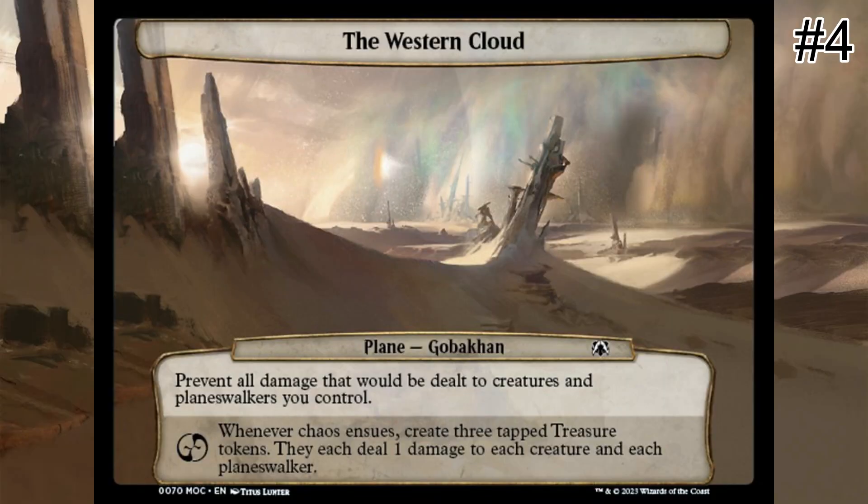The Western Cloud prevents all damage that would be dealt to creatures and planeswalkers you control. Whenever chaos ensues, create three tapped treasure tokens — they each deal one damage to each creature and each planeswalker. Note that all damage is prevented, not just combat damage. This plane provides a powerful advantage for creature-based decks. When planned around strategically, the Western Cloud affords you the option of casting various mass direct damage spells that deal damage to each creature, which should remove your opponents' creatures from their sides of the battlefield but has no effect on yours. This allows an easy path to victory through blockerless combat, and if your side of the battlefield has mass keyword-enabling abilities such as trample, vigilance, and flying or reach, you may be unstoppable in combat as well as defensively impervious to your opponents' attempts.